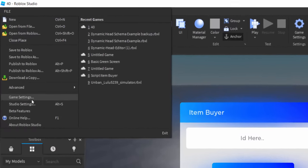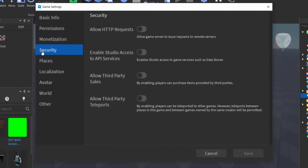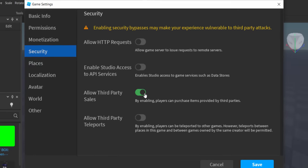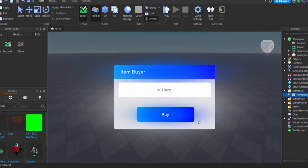Next, we need to click on File, scroll down, and click on Game Settings. From here, you need to click on Security. The option you want to turn on in here is Allow Third Party Sales. If you don't turn that on, it won't work. So once you've got that turned on, you want to click on Save. It's then going to close, and yeah, you're pretty much done.